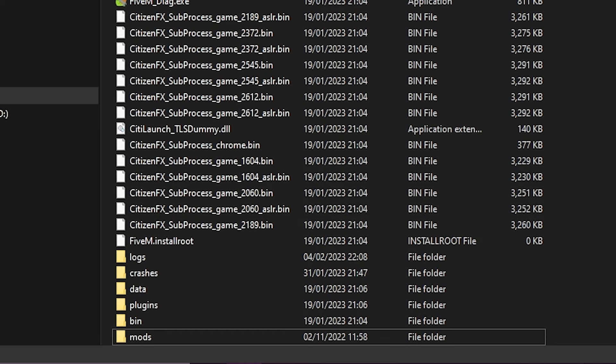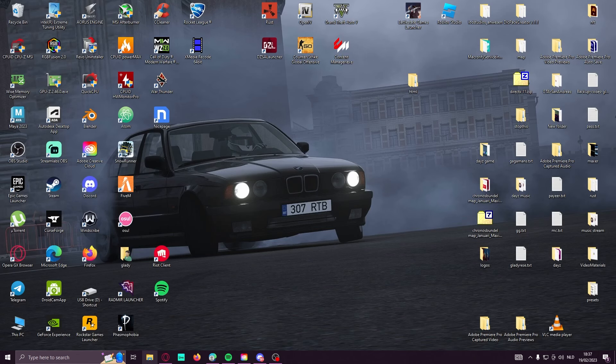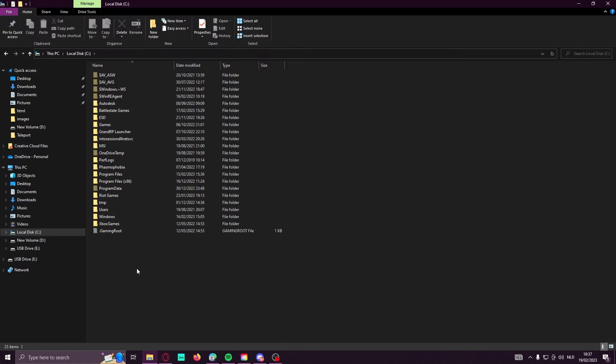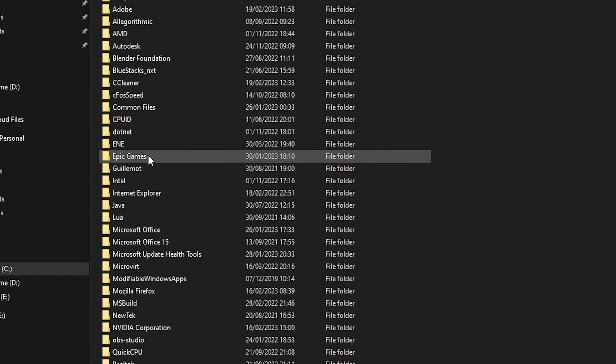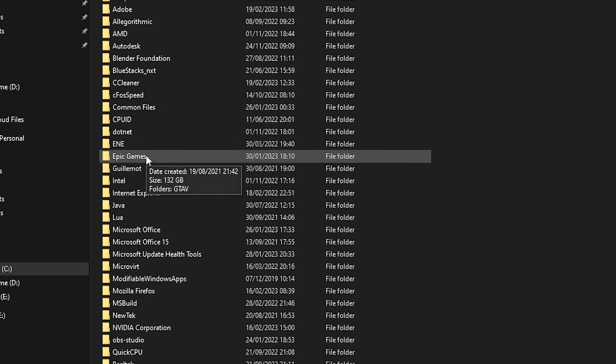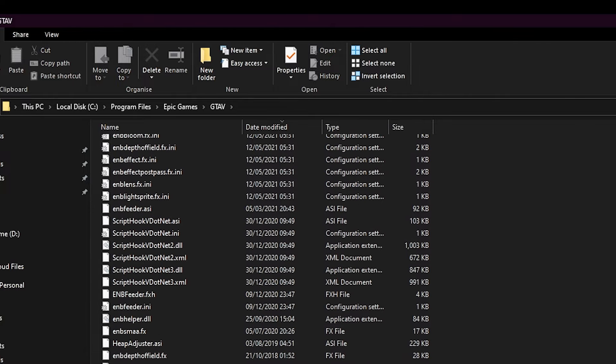For graphics packs that have more mods, lights, effects and stuff like that, that's not everything, because part of the files are also placed in the GTA5 directory — and we haven't deleted those yet. So go to Program Files and find your GTA5 location, whether it's Steam, Epic Games, or Rockstar Games. For me it's Epic Games, so click on GTA5 and you're in the GTA5 directory.